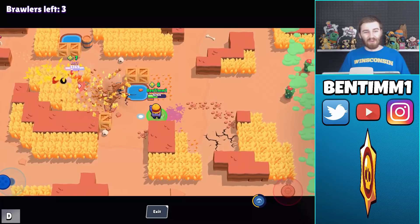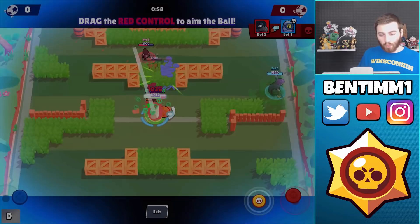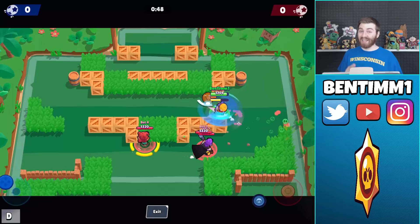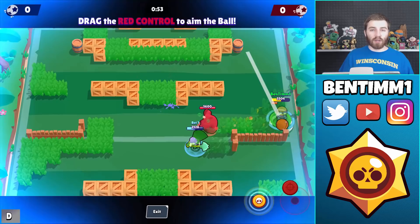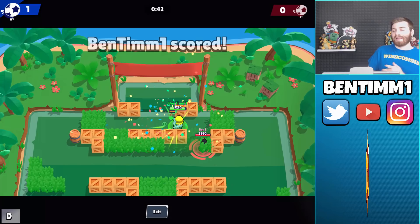In Brawl Ball he only has one attack charge, and when you shoot the ball you normally lose a main attack - but Carl is the exception; he does not use a main attack charge to throw the ball. That's very key. He could also be a good ball carrier because, similar to Daryl rolling to his ball, you can throw the ball, use your super, and just catch up to it.